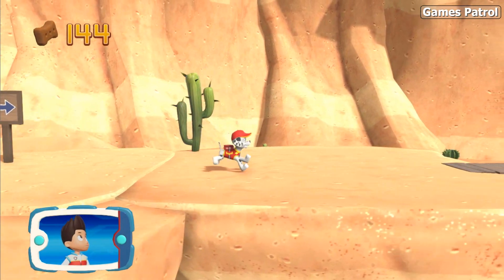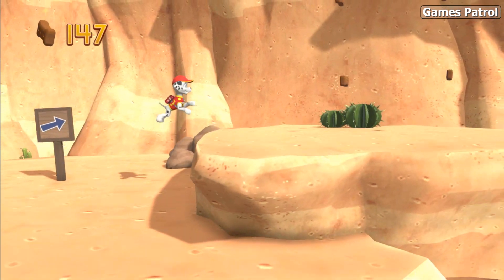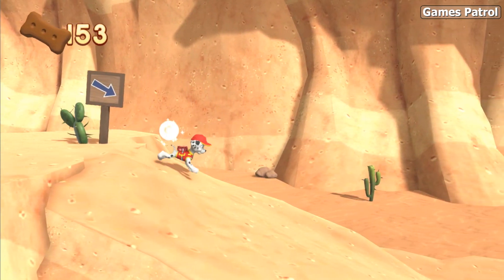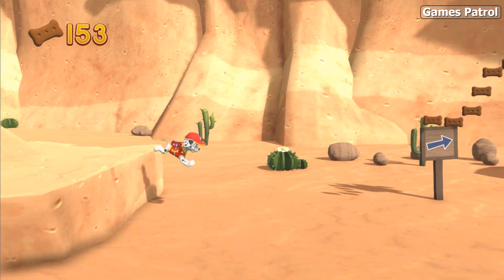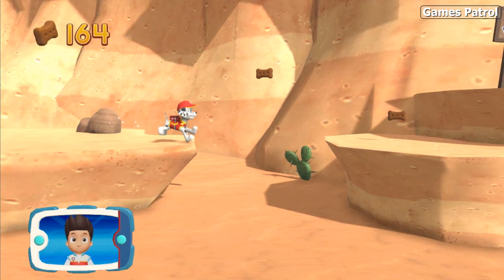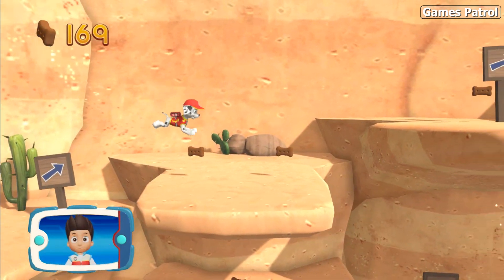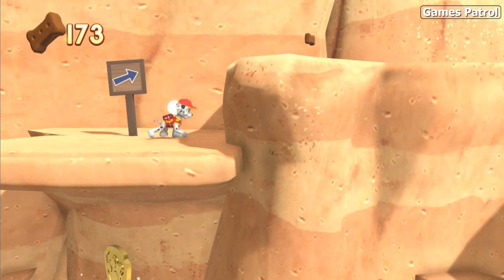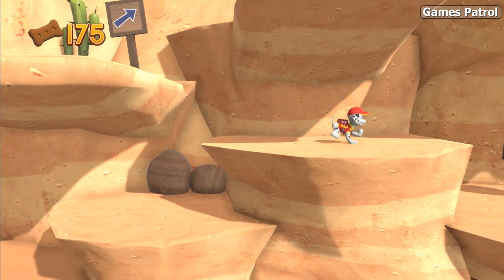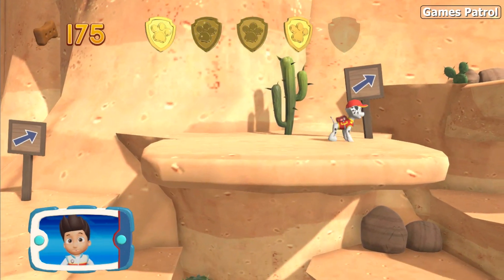All right, now we can keep moving. Keep going — Jake fell along this path and Marshall needs to patch him up. Collect all the pup treats in this mission to earn special pup treat rewards. There's a golden paw print nearby.